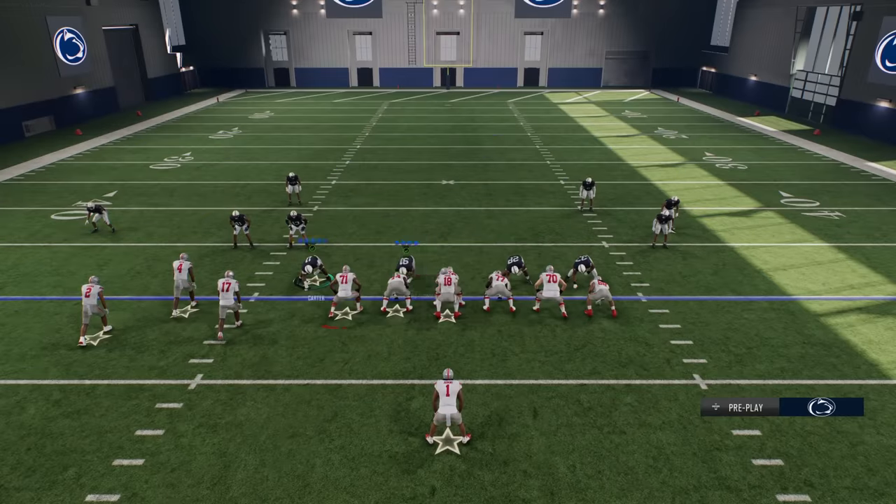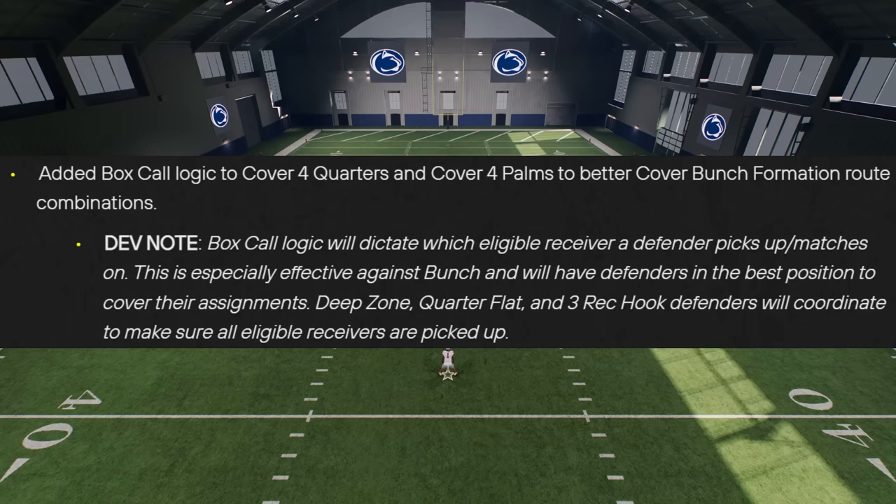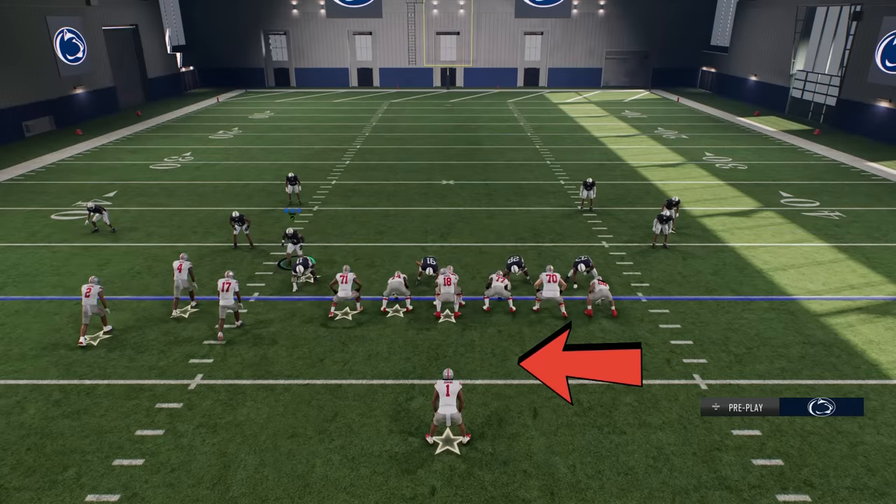Our matchup here is Penn State vs. Ohio State. Penn State obviously dropped this one — I didn't think their offense was going to get it done. But typically, if you're using this defense, you're going to probably want to use this three-rec hook, which I don't necessarily recommend. Because like I was reading earlier, the deep zone, quarter flat, and three-rec hook are all going to communicate to make sure that all eligible receivers are picked up.